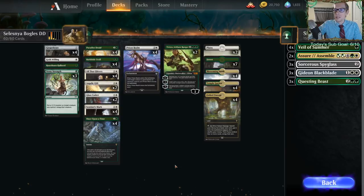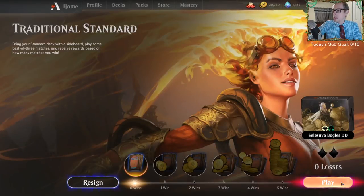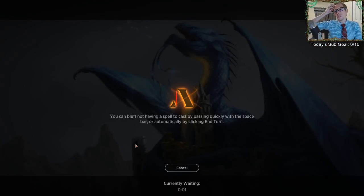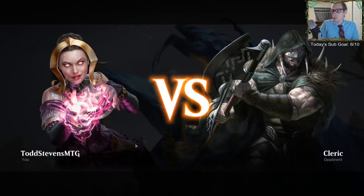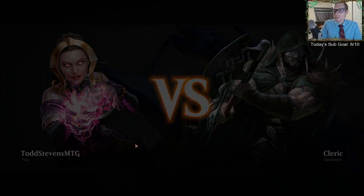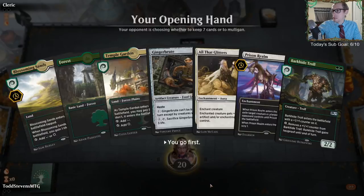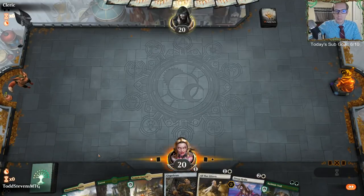This is Selesnya Bogles - we'll see how it does. Last time we tried this deck was before rotation, where we had Danthoe Vanguard and Vine Mare as two really good hexproof threats. Let's see how it does now. We'll keep this opening hand - it's a pretty good one.